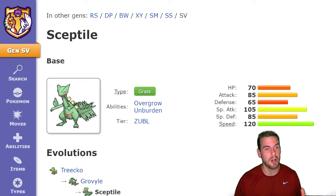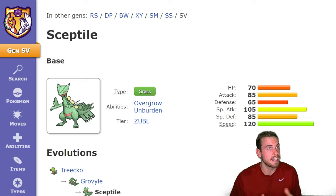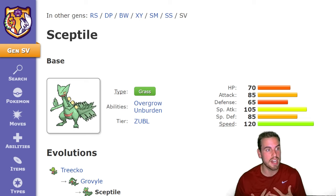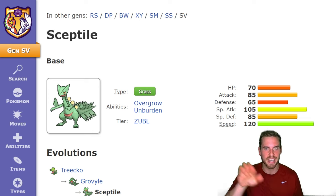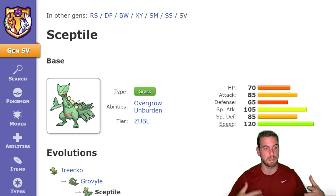Before we can talk about what Pokemon we're going to use to beat Sceptile, we have to talk a little bit about Sceptile itself. Seven-star Sceptile feels a little difficult to predict, but let's do the best we can. I think Sceptile is going to be a mixed attacker with its higher base special attack of 105 and lower base attack of 85. Even though Sceptile is technically a stronger special attacking Pokemon, I always think of it as a physical attacker with moves like Leaf Blade. Defensively, Sceptile is very fragile with a base HP of only 70 and a base defense of 65. Its special defense of 85 isn't much higher, so you can still attack it with special attackers if you want.